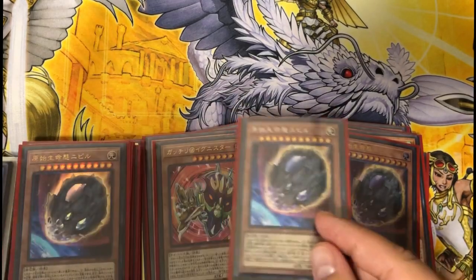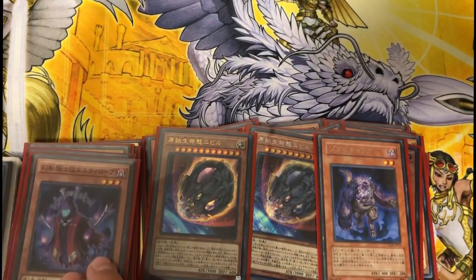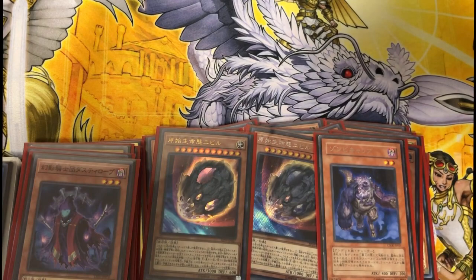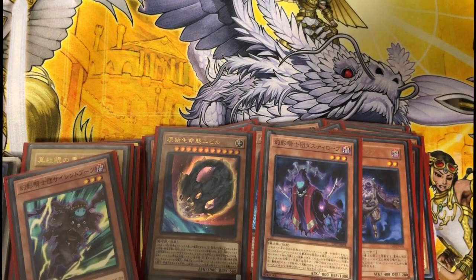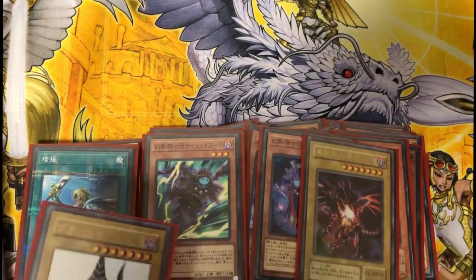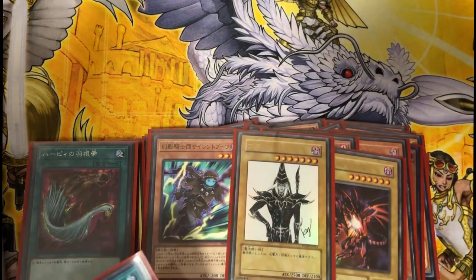Then we play our hand traps — Nibiru. Then we play Plague Polar Zombie. He's actually really good. If you draw into Red-Eyes Fusion — I played a spicy Red-Eyes Fusion — if you draw Red-Eyes Fusion or any of the Dark Magician cards you can just add it back to your deck and still go full combo. So he's really nice. We play one Dusty Rogue, one Silent Boots, and we do play Rusty Bardiche — just two targets.